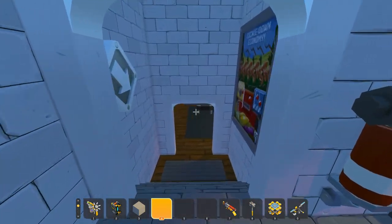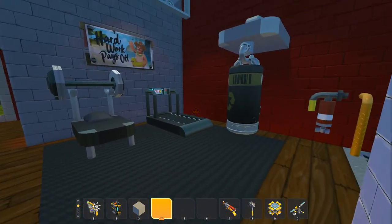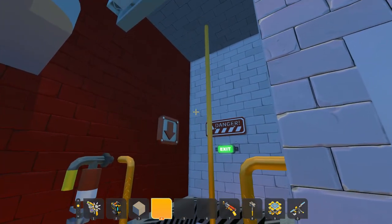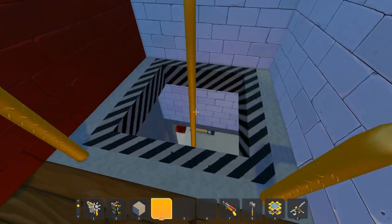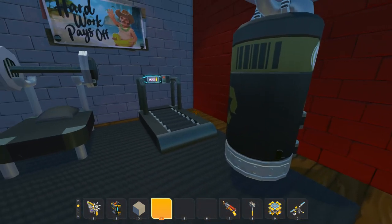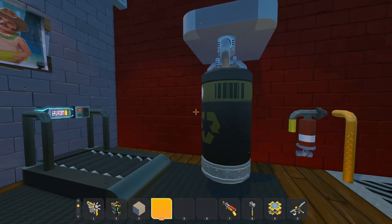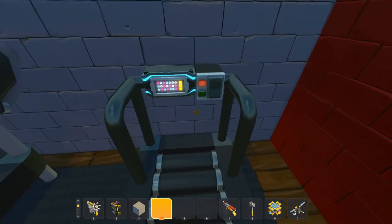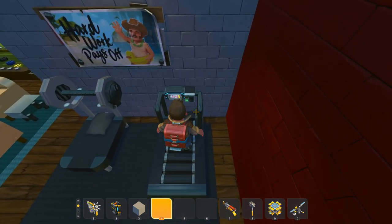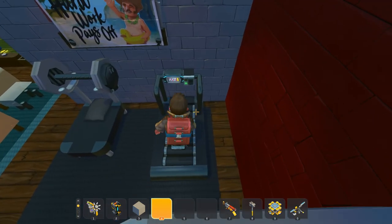We're at the top now — this building is massive. We've got the fireman's pole — very careful around that hole. We don't want to fall down. So we're saving that for when there's an emergency. There are workout systems here: a treadmill — is this jogging speed? We're getting our calories burnt today.